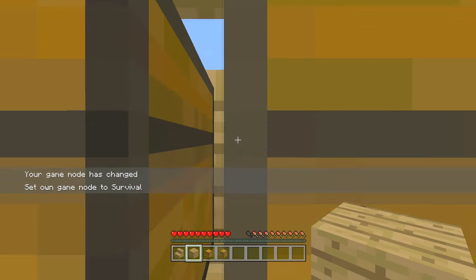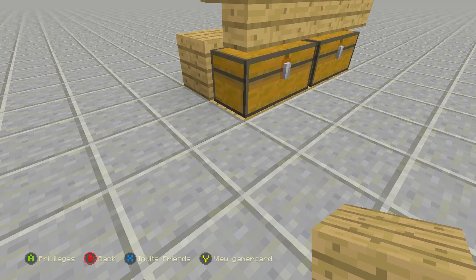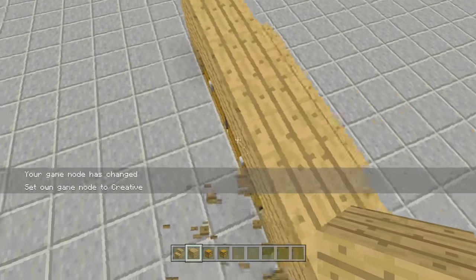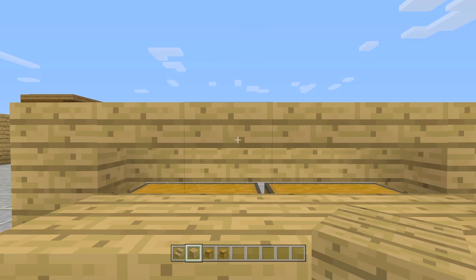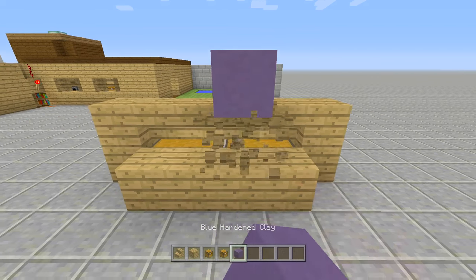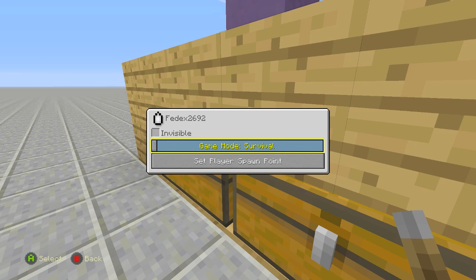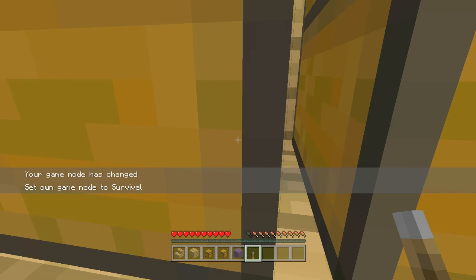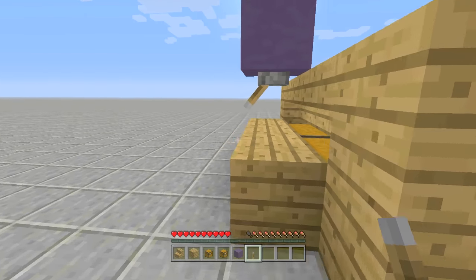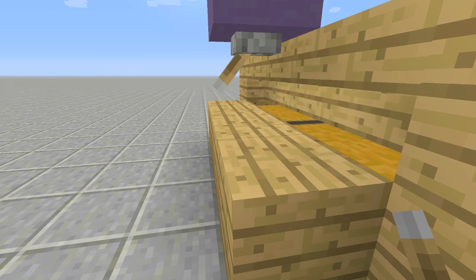Now activate your elytra wings to get down here, and you can do whatever you want: have a lever, a secret chest, or use ender pearls. For the lever option, place a block above the area and attach a lever to the bottom of it so it's visible from beneath. Switch to survival to test — activate your elytra wings, get inside the floor, look up and see that lever, and flip it on and off to activate redstone from the backhand side.